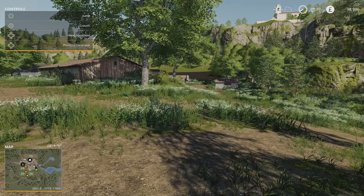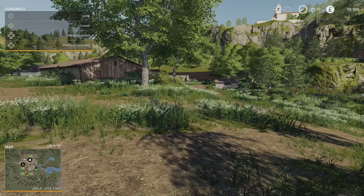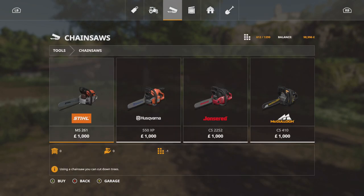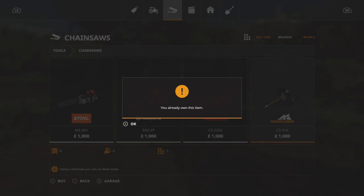In the game now, I'm going to go into the shop menu, tab over to tools, and along the bottom row towards the end we've got chainsaws, so you can purchase any chainsaw you choose.